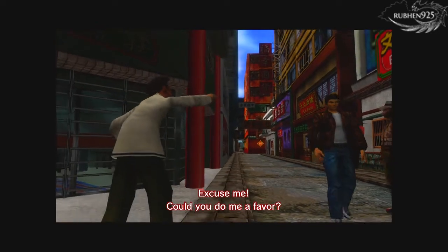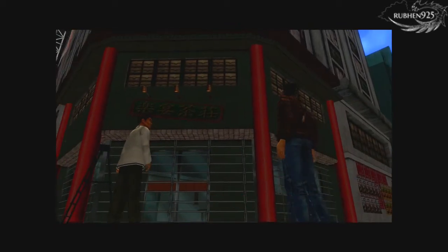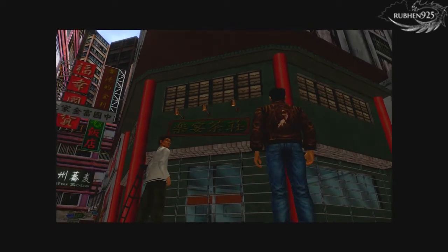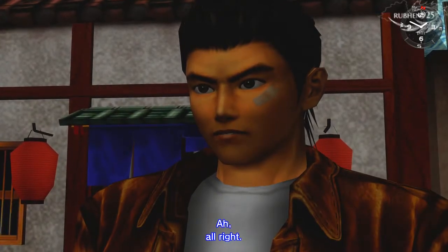Right after you meet Joy a couple of times, she will mention to stay at the Come Over Guest House and will also find you a job at the warehouse moving crates with Delin the next day. After moving crates, head back towards the Come Over Guest House in the green corridor.